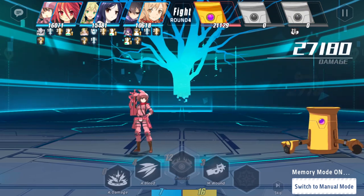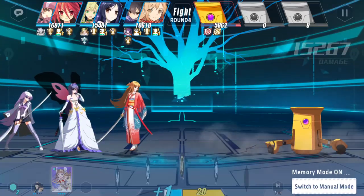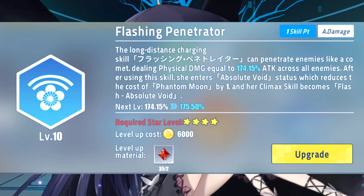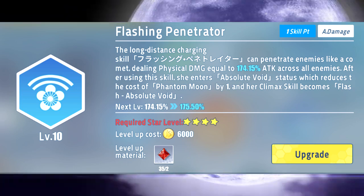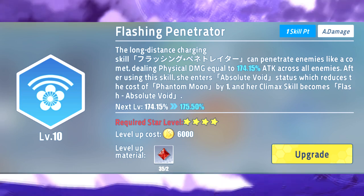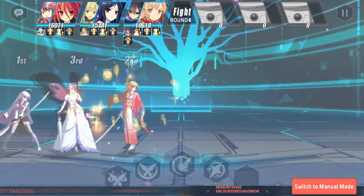Asuna's first ability is Flashing Penetrator — which is a hilarious name for an ability. Flashing Penetrator is a 0 or 1 cost ability that deals AoE damage. After using this skill, she gains the Absolute Void status, which changes her climax skill into Flash Absolute Void and reduces the cost of her second skill, Phantom Moon. This skill is extremely strong at 0 cost and still pretty okay at 1 cost.